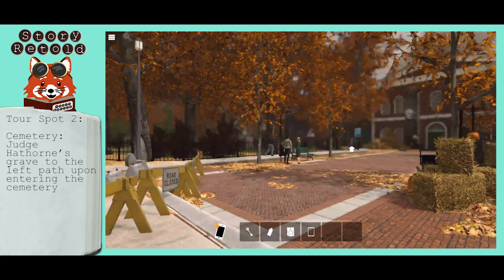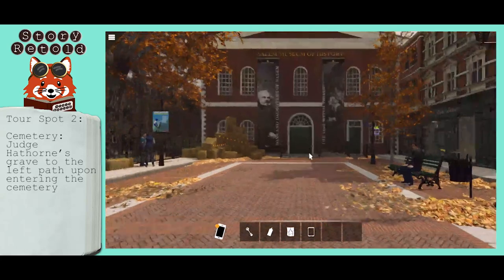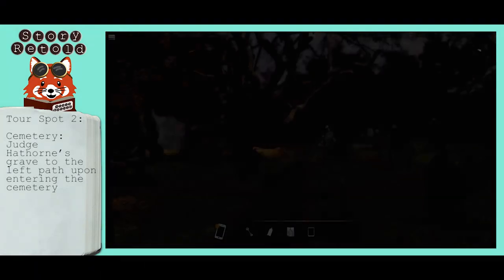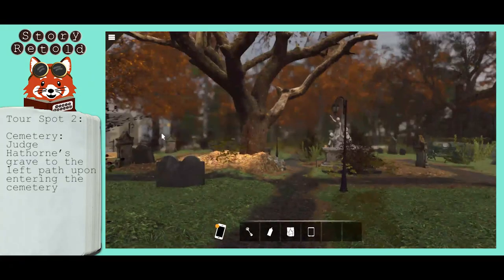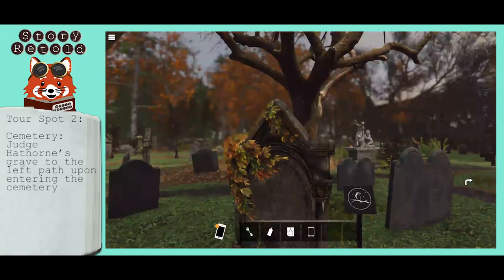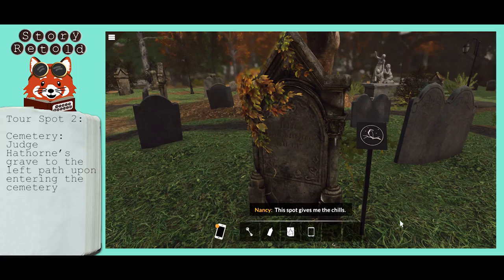From here, head to the cemetery. Take a few steps forward and turn left to the path here. Move your cursor around to the right and down to find the Raven logo at Judge Hathorne's gravestone.